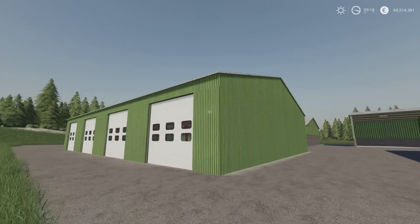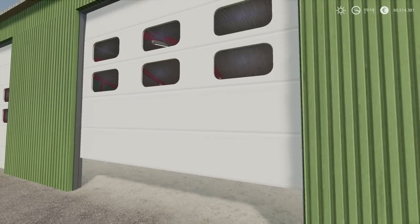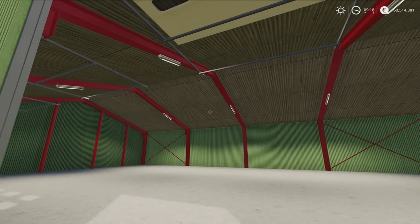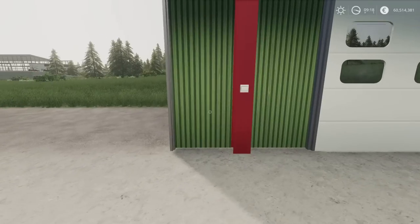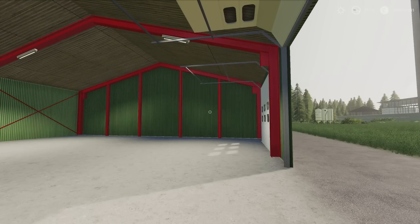Next up we have got the Main Shed 4-door. Nicely detailed, plenty of space, good lighting. And the light switch is slap bang in the middle — on and off.